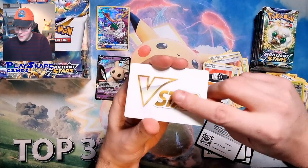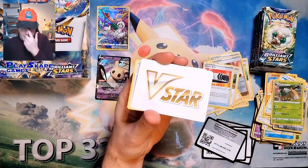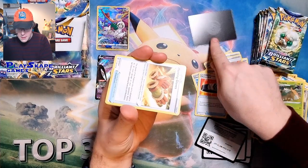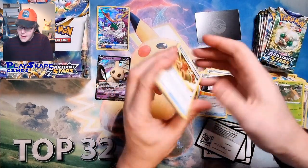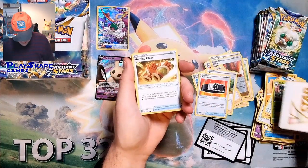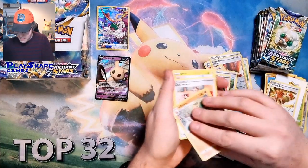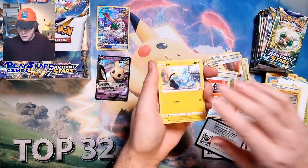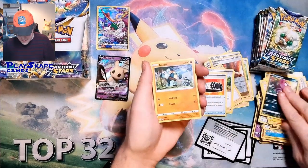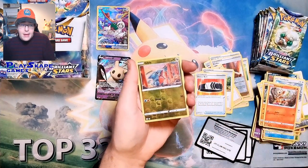This is the V-Star marker. When you have a V-Star Pokemon — Charizard V-Star, Arceus V-Star — you have it on the table and flip it over. Once during your game, you can use the V-Star Pokemon's very special V-Star power. That's obviously useful if you are running a V-Star deck. Before we used to have GX counters, but they didn't used to put GX tokens inside the deck — now they put those inside the booster pack.